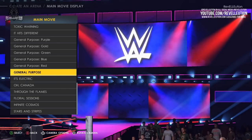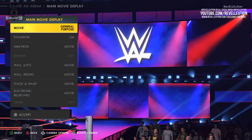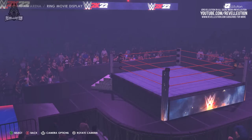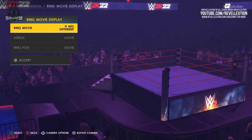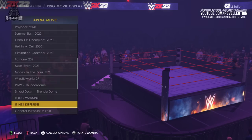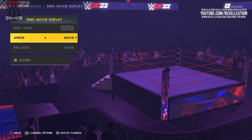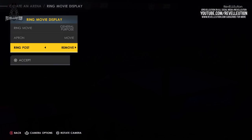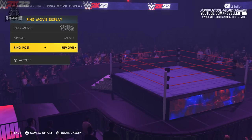With our decision made, we can now toggle where we want that movie to be displayed. Once you're done with your main movie, it's time to decide on a ring movie, which is applied to the apron and ring post. Like the main movie, this list includes WWE programming visuals as well as some custom presets. There's also the option to remove the movies if you don't want them displayed on the apron and ring, which can determine whether you want your arena to look more modern or classic.